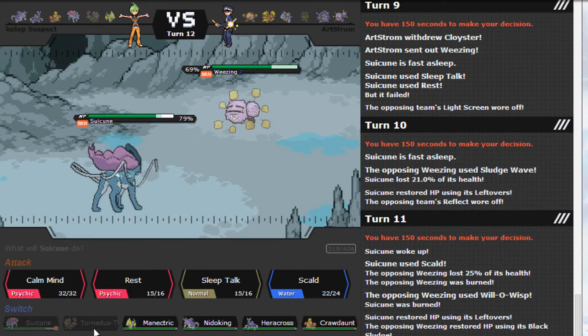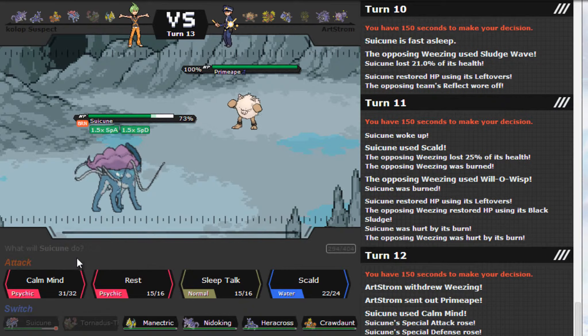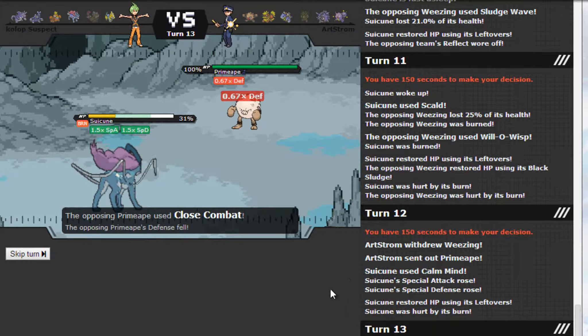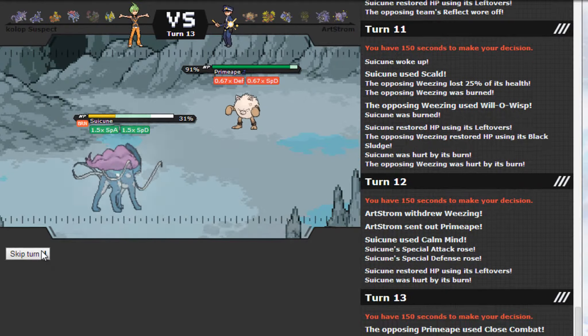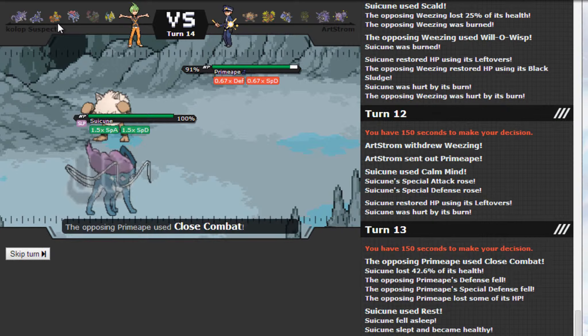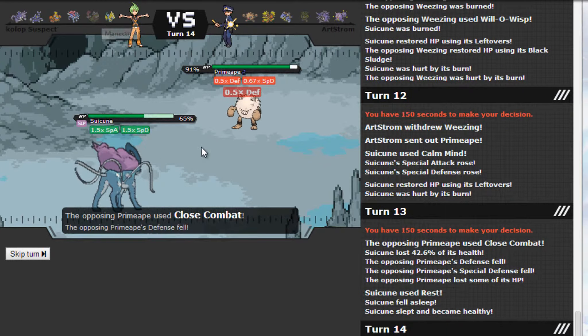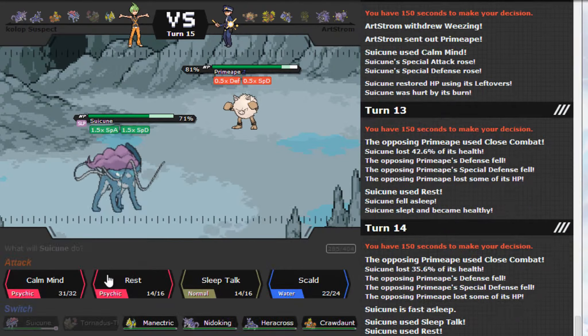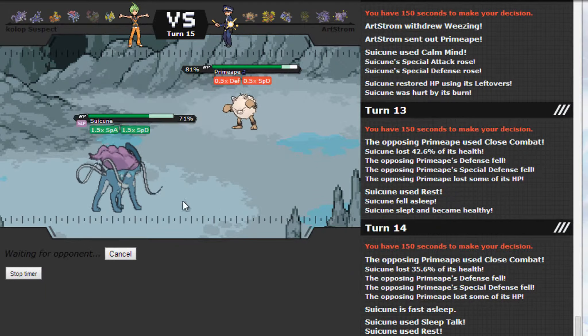We're both burned, both taking burn damage, but I don't really mind. I have a feeling it's going to go for Close Combat rather than U-turn — yep, and Suicune eats that up. Oh my god, I love Suicune. I hate facing it but if I have it on my team... This is my first time using many of these Pokemon, by the way. If I can pull the Scald burn I'm pretty sure Primeape is dead, but of course it uses Rest while sleeping — makes sense.